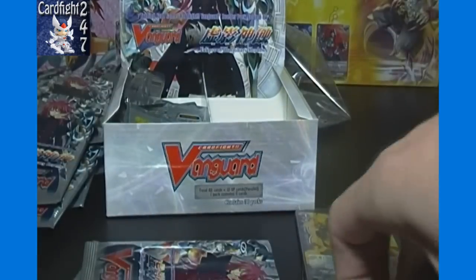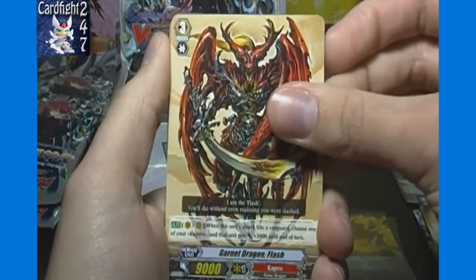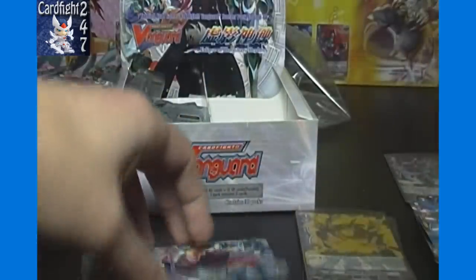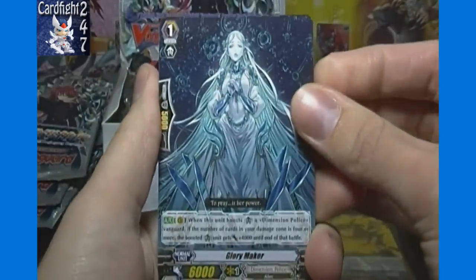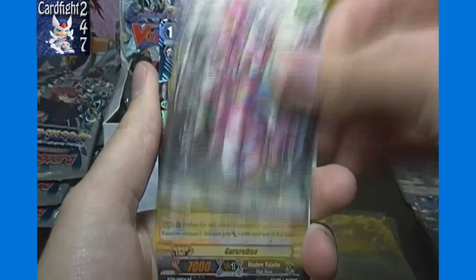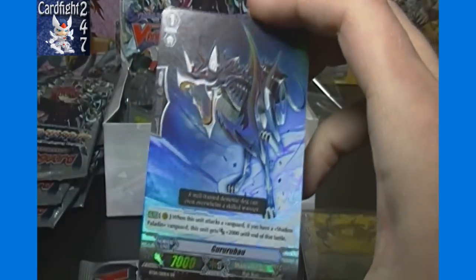Three packs to go and just one double rare left. Eisen Kugel, Garnet Dragon Flash, Zap Bow, Cosmo Fane, and Blau Junger. It'd be awesome to find the Shadow Paladin perfect guard and get all three perfect guards in one box. Glory Maker, Dancing Wolf, Justice Kobalt, Justice Rose, and Guru Bow — got that in our previous box too.